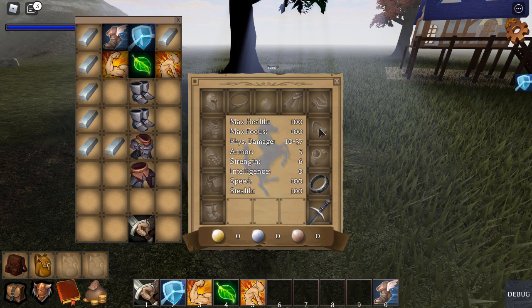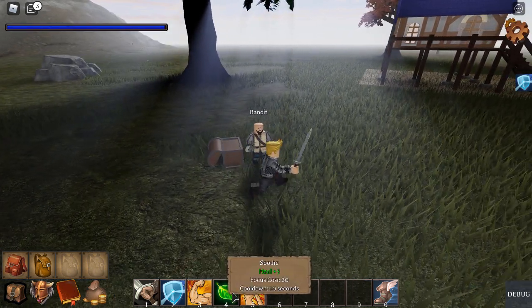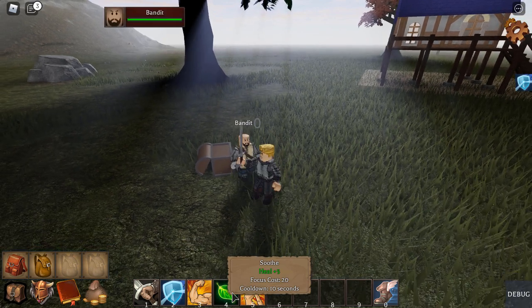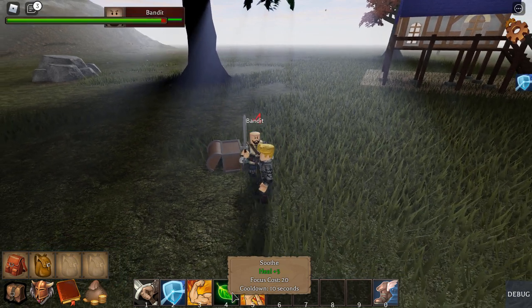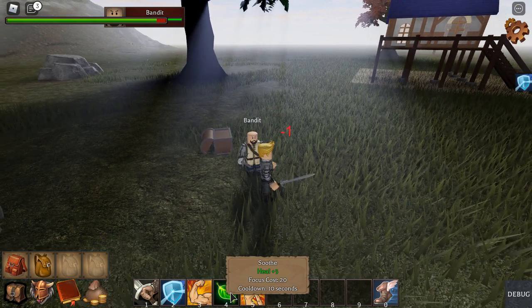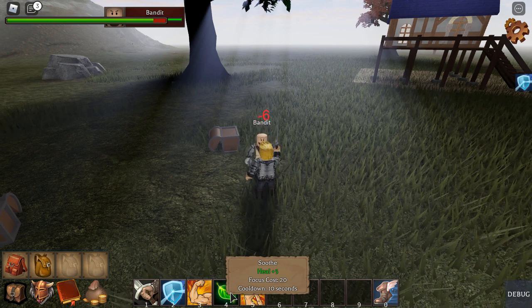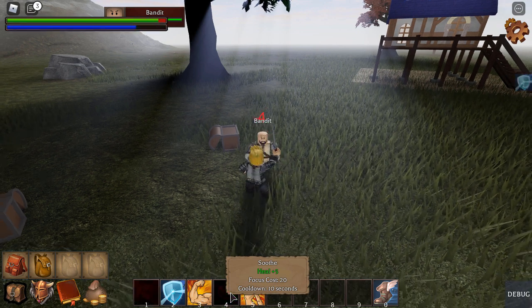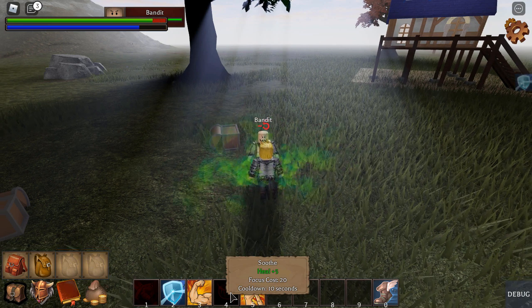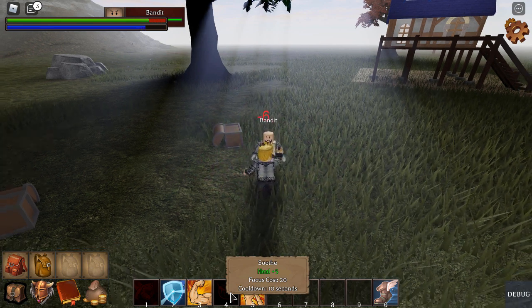I want to show the healing ability in this video. In order to do that, I have to take off my armor and let the bandit hit me for a certain number of points. This is an ability called Soothe. It heals for five points, which again is not a lot, but it is affected by the intelligence points. Currently I have zero intelligence points, so it doesn't heal for very much.